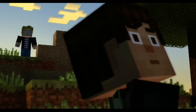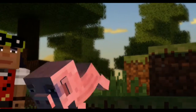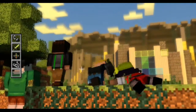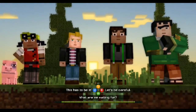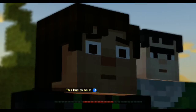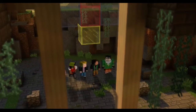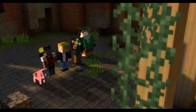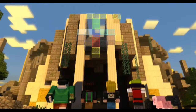Hey, there's something over that way. What is it? Some kind of building, I think. Let's get a closer look. This has to be the place. What is this place? That's what we're trying to figure out. It's the Temple of the Order of the Stone. Lucas, are you sure? He's right, look. Do you think they're in there? Let's go in and find out.